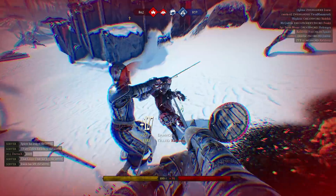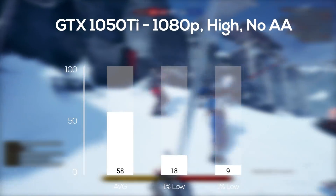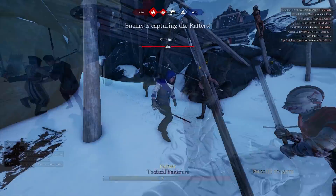The GTX 1050 Ti followed up next, and here I used the same settings as the 970 except without any anti-aliasing, and with that I averaged again right under our target 60 FPS mark.